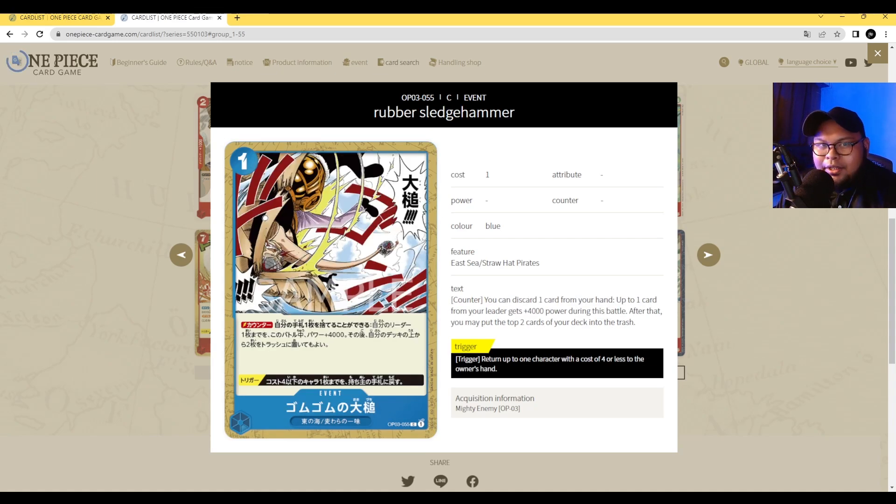Next up we have Gomu Gomu No Giant Gavel. It's a 1 cost event card with counter. Its counter ability: you may trash one card from your hand — up to one of your leaders gains plus 4000 power during this battle. Then you may trash the top two cards of your deck. The trigger ability is to return up to one character with a cost of 4 or less to its owner's hand. This card is significantly better than the Rubberpan of Doom — you trash two cards from the top of your deck and get a 1 cost 4000 power counter, though you do have to discard a card as part of the cost.